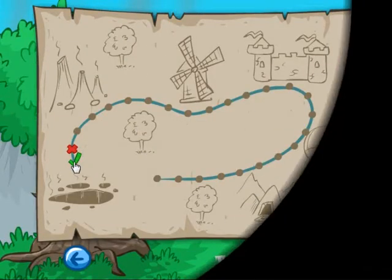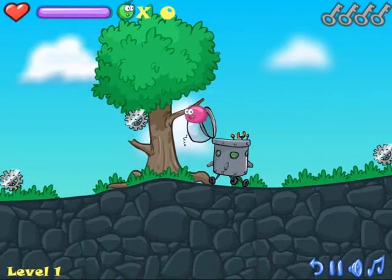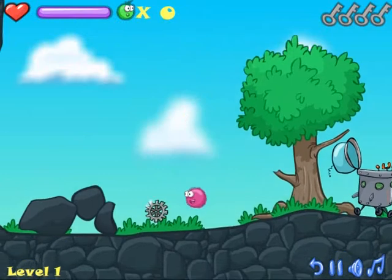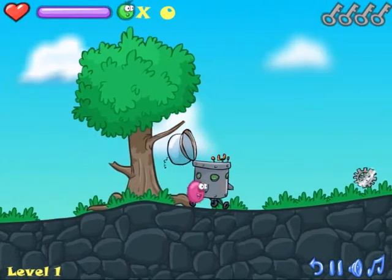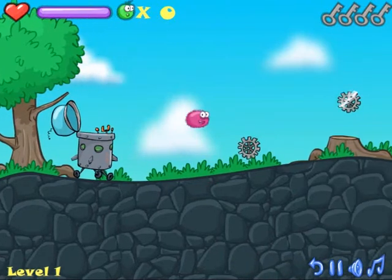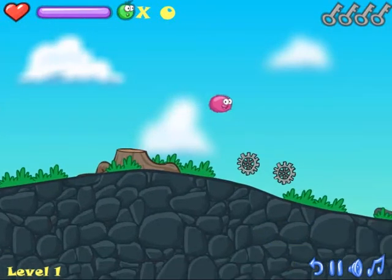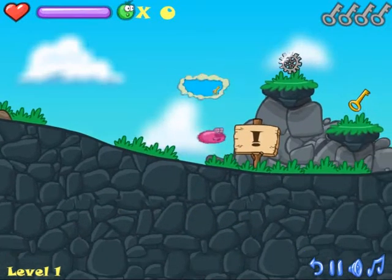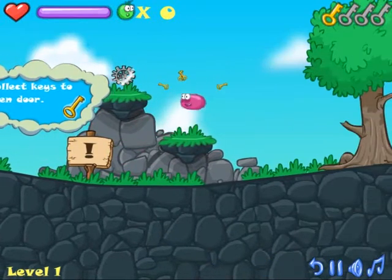Let's start on stage 1. The aim of this game is basically to collect these silver round things to earn points. The more points you have the better score you will get at the end of the stage once completed. You have to collect keys to unlock the door to get through to the next stage.